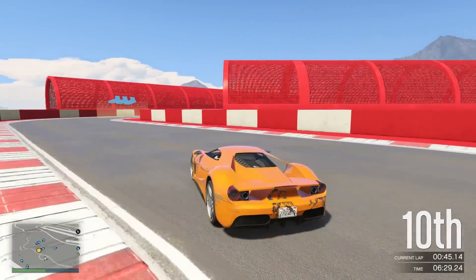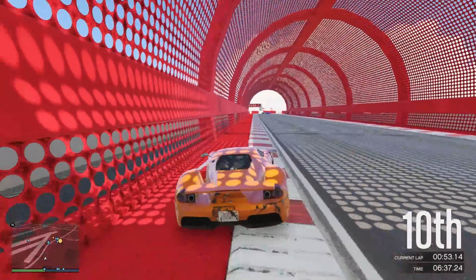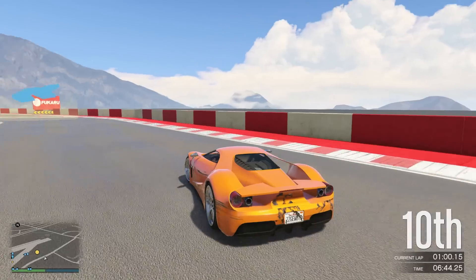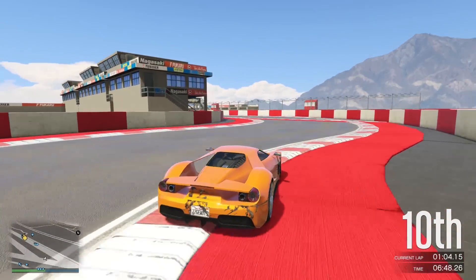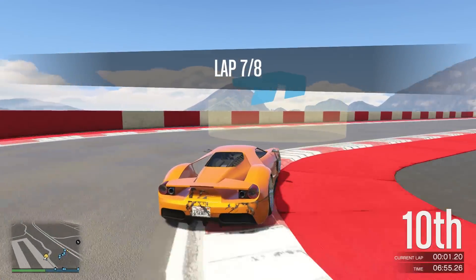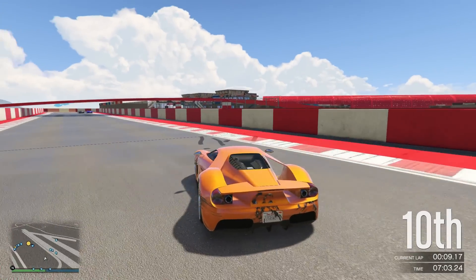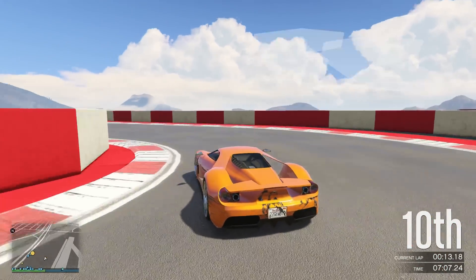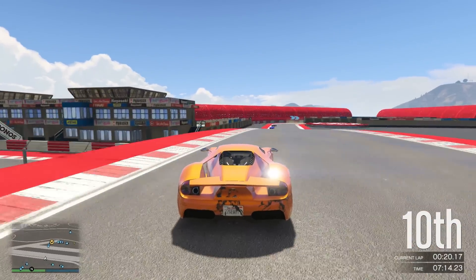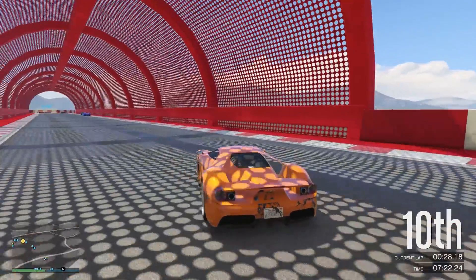We need a big miracle now - we were needing a fair-sized miracle before and now it has to be an absolutely colossal miracle for any decent finishing position. The group still looks pretty bunched up. Danger Man has got a decent-sized lead - maybe there was a crash at some point. We're using all of the track and the car is very much on the limits. I wonder if anyone has fallen off that bridge yet. If you're pushing the car that hard, it's your own fault.